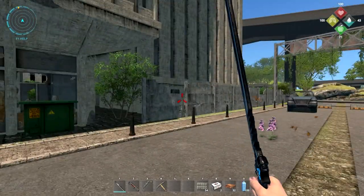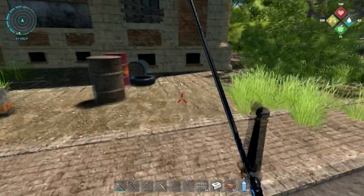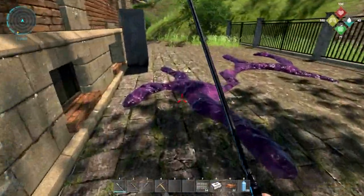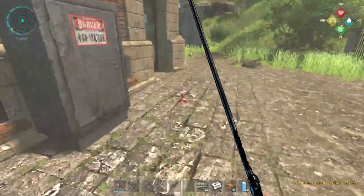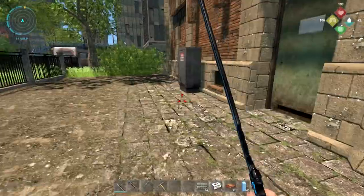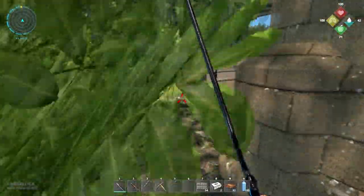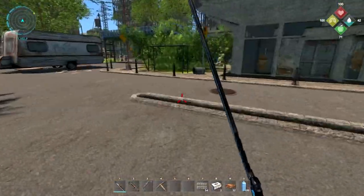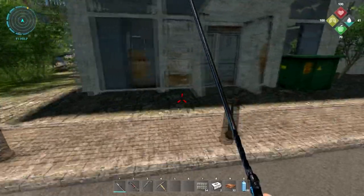I do want to check these buildings out, there's usually some nice looties in there. Let's take it a little easy and try to take out the baddies first, because sometimes they'll aggro on you through the walls and that can be kind of stressful. There's supposed to be a special weapon somewhere here that I haven't actually found before — I'm not exactly sure where it is, so that's also something I'm kind of looking for.